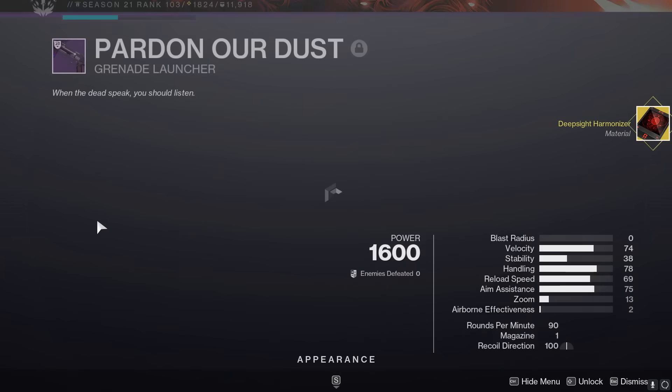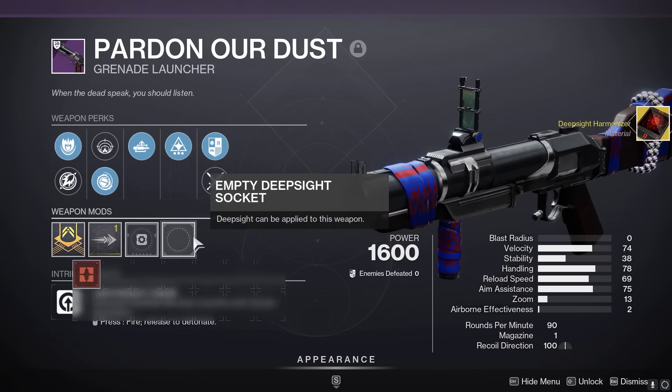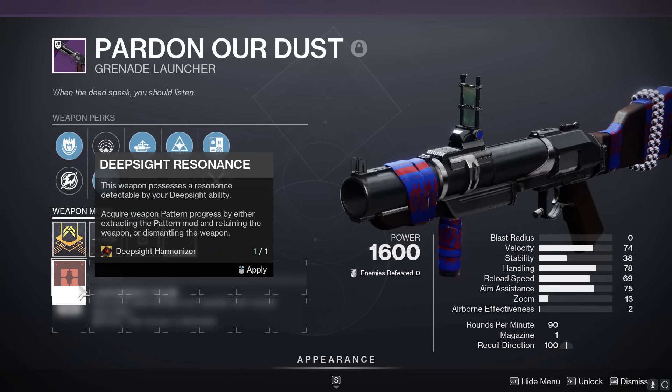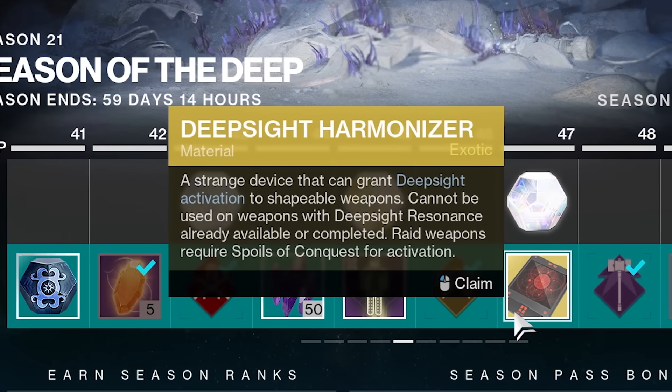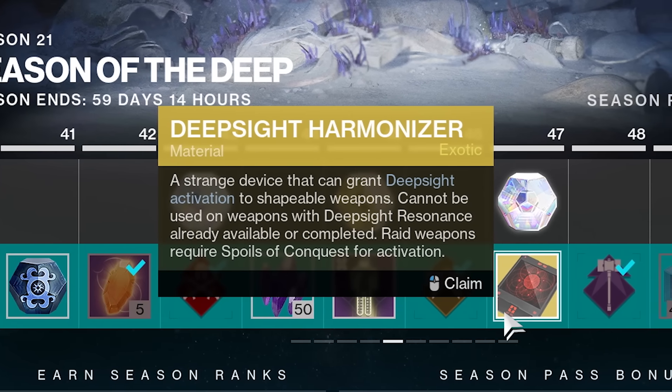We've got yet another currency out here in D2. Lord knows we were overdue. But you might be wondering what the hell do I spend them on? Well, don't worry, I got you. It's a tricky question, I'll explain in a minute. For those of you not in the know, these are Deep Sight Harmonizers, an annoyingly rare currency that you can only get an extremely limited supply of.